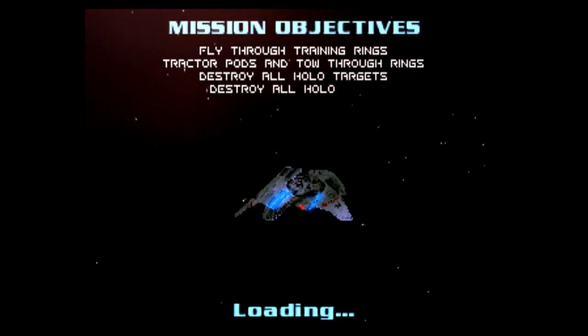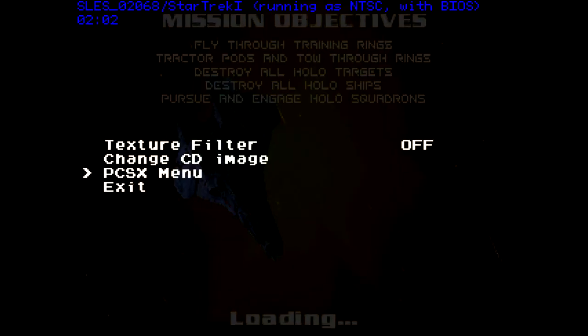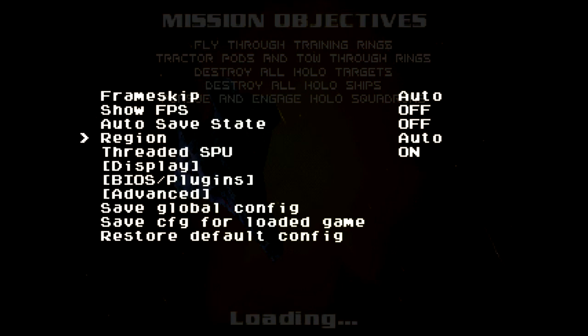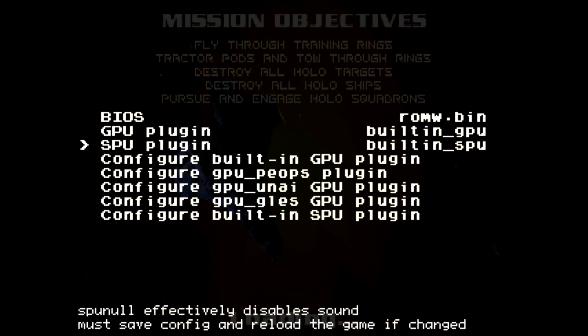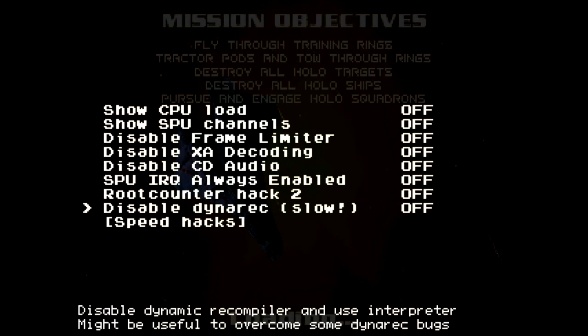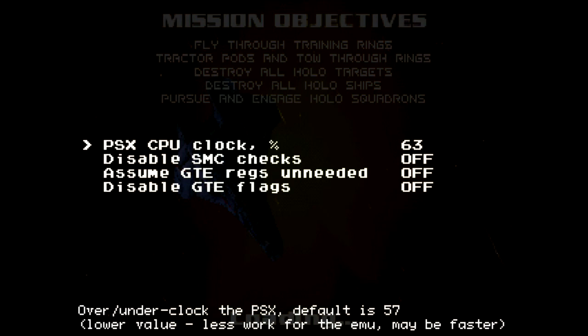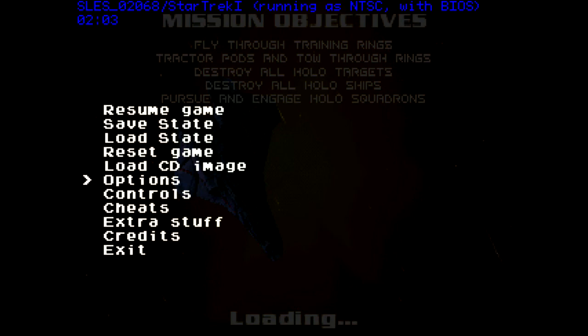I'm going to stop the video for a second. I'm playing this on a PlayStation Classic Mini and I don't like the resolution, so I'm going to give it a little boost. I have got the original copy of this game, but this is on the PlayStation Mini because we can get it in HD. The optimal speed for PAL games — since this is ripped from my PAL CD — is 70 on the clock menu. Only important for those of you who want to mod your PlayStation Classic, but it makes it look a little bit better and run a little bit smoother.